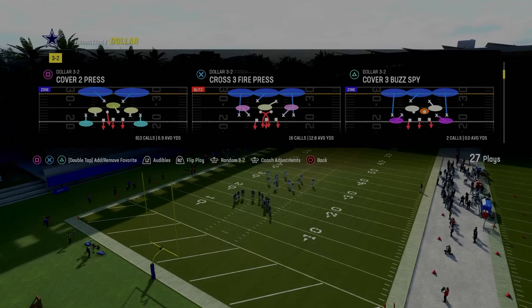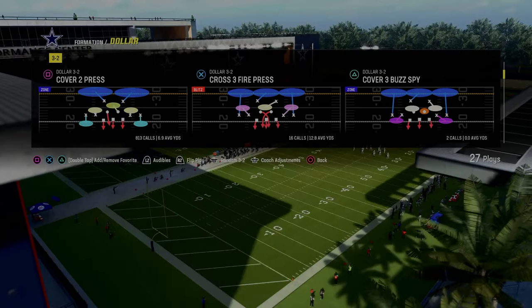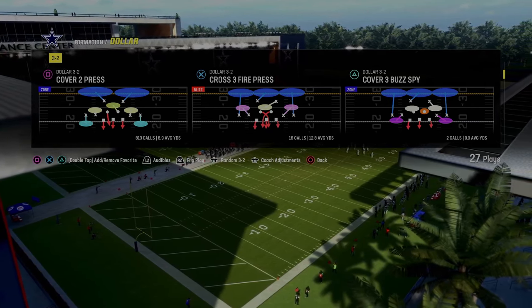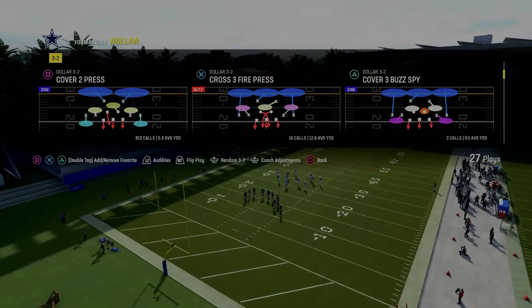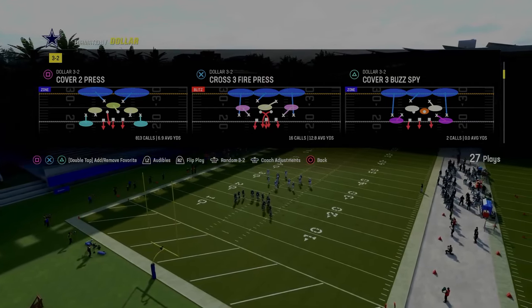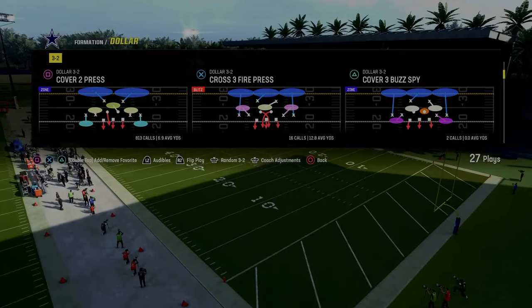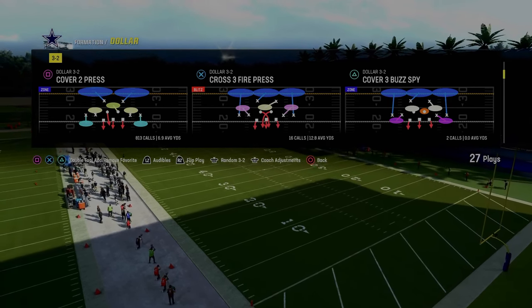We're continuing to update it for you guys as we continue to find different coverage adjustments and different strategies to slow down offense in this game. We actually feel pretty decent on the defensive side of the ball right now. If you want to get access to that, the link is in the description. Patreon members get access to all of my ebooks — we've released over 15 different offensive and defensive ebooks so far this season, with many updates and more on the way.